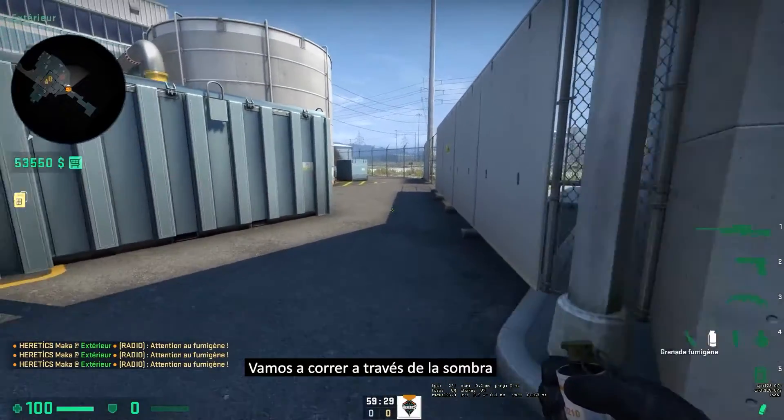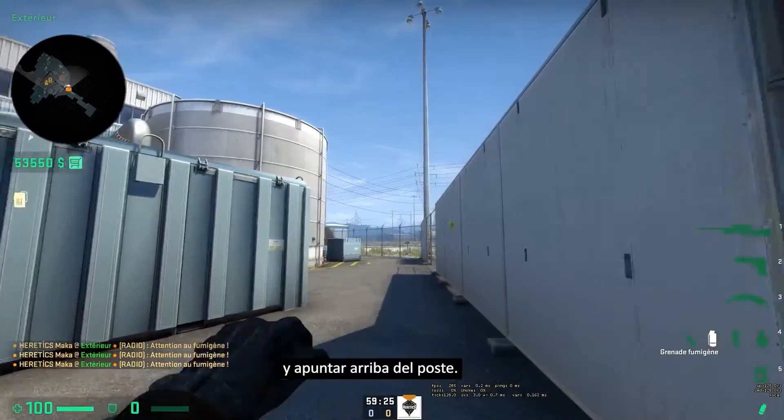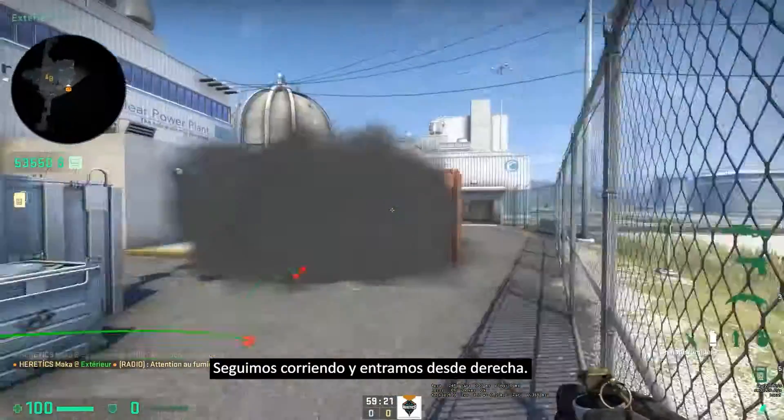You're going to run through the shadows and aim at the top of the post and run through it like this. But there's no gap on the right.